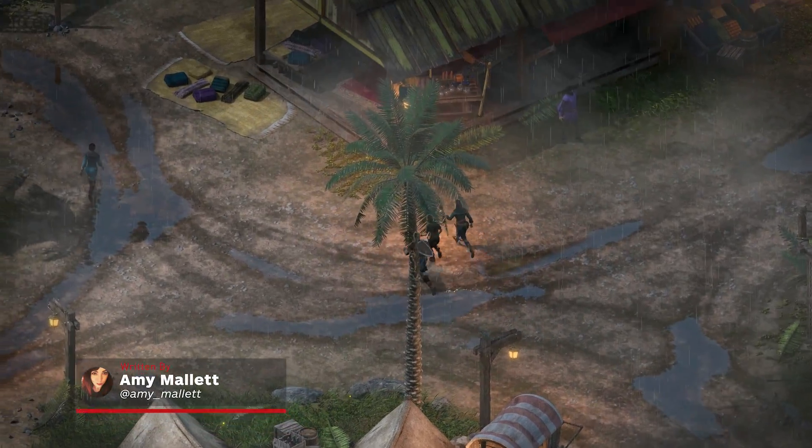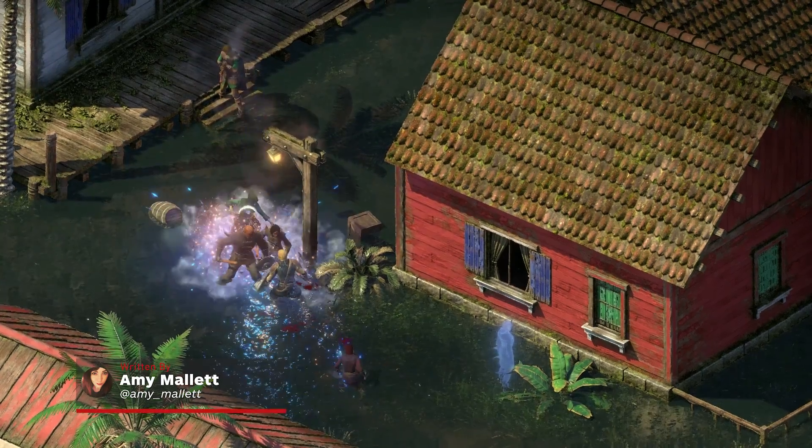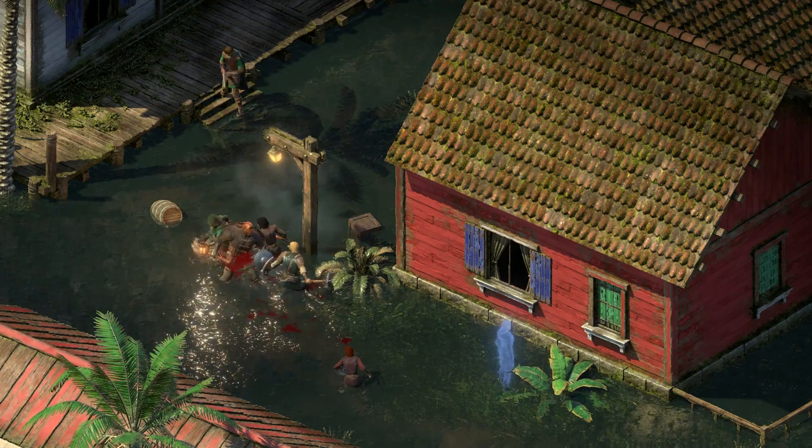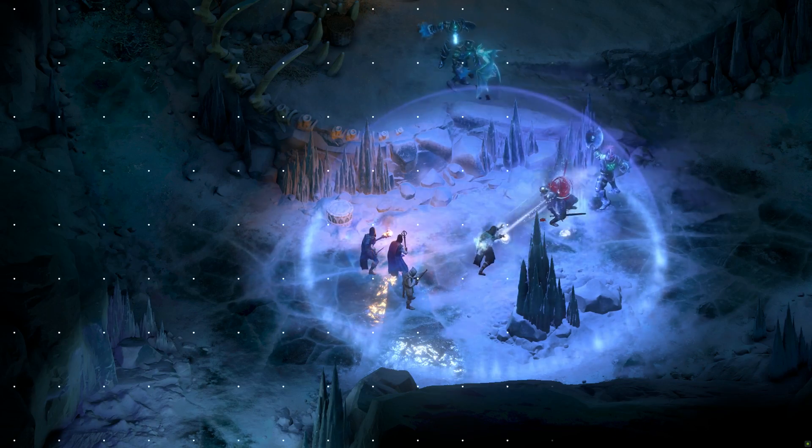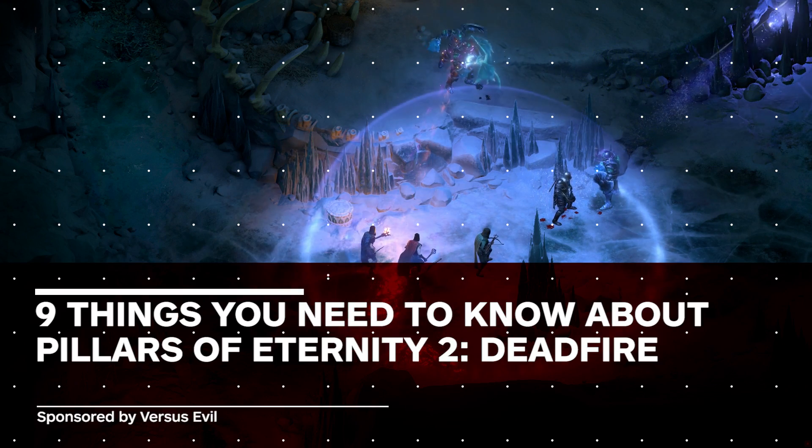Pillars of Eternity 2: Deadfire is an isometric RPG inspired by fantasy classic Baldur's Gate. The game's Ultimate Edition has just launched on console, so if you're new to the series, here are nine things you need to know.